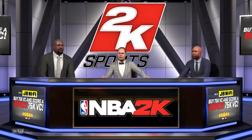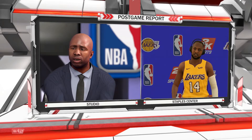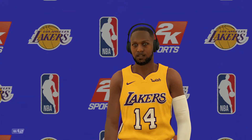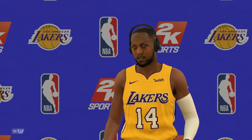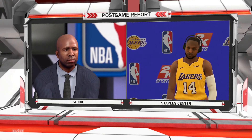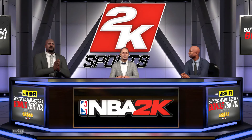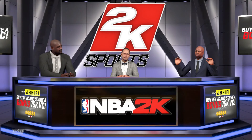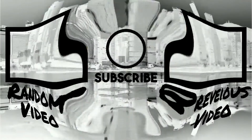Hey everyone, Ernie Johnson here with Shaq and Kenny the Jet, standing by near the locker rooms. Kenny asks: it seemed like you played a part in every basket your team had tonight — was that the plan? I don't think there was a plan, Kenny. It just happened to play out that way. When I got the ball I just tried to keep moving and make a decisive move early. We have so many great players that whenever I make a pass there's a good chance I'll get an assist.